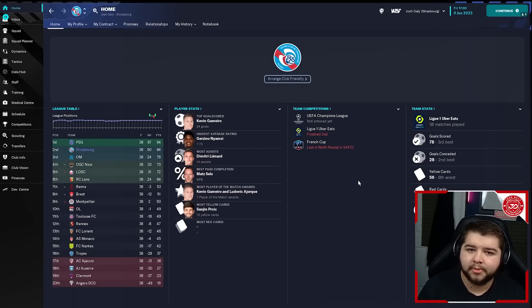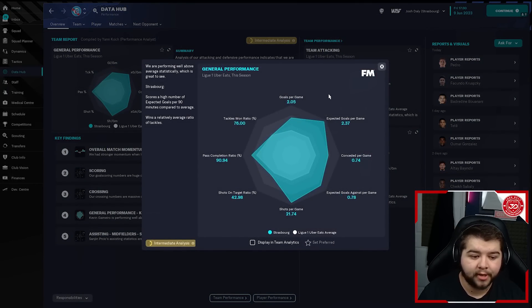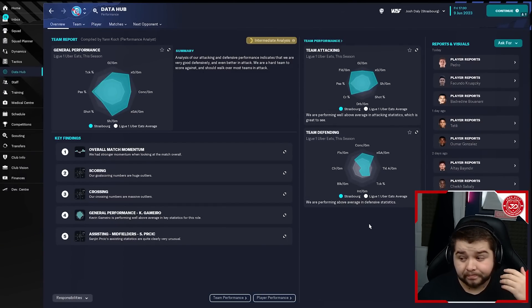We then hop over to Strasbourg in the French division, which is quite a challenging team to use. They're not one of the favourites to even finish inside the top six according to media predictions, but we flipped that script and managed to finish in second place behind PSG. Scoring 78 goals and conceding 28, with Gamero coming in with 24 goals. The pass completion breaks into nearly the 91% mark — this tactic is really good at completing passes and dominating possession.